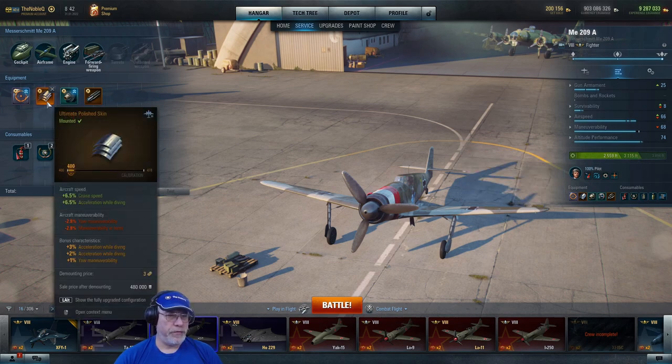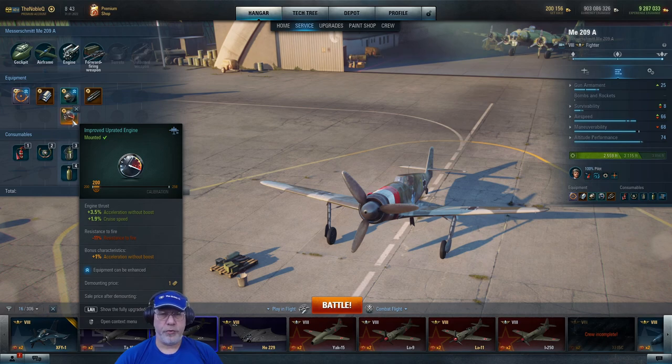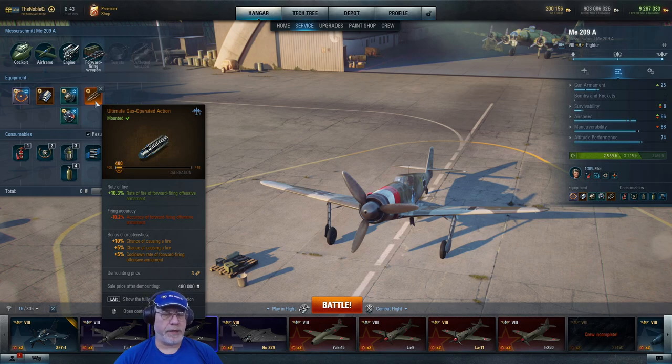Polished air skin to improve speed — cruise speed up 6.5% at the moment. High speed gas turbine to improve acceleration and maximum speed with boost. Uprated engine to improve acceleration without boost and the cruise speed, which is already pretty high. For the forward firing weapon, some people put long gun barrels on to improve range, which is a good idea. I choose gas-operated action to pump out shots quicker, allowing me to bracket aircraft and adjust quickly to get second and third shots on target. The accuracy of the 30mm has been improved artificially by Wargaming — 0.2 dispersion — so don't be too frightened about sniping, and don't make the mistake of always trying to get up close and personal. You're better off doing initial damage at long distances.